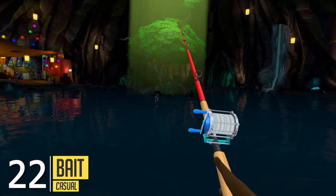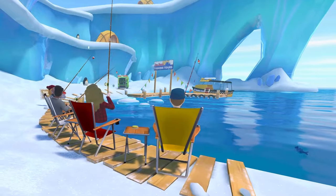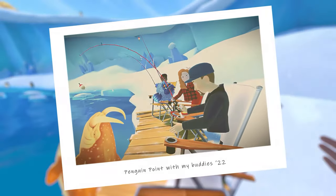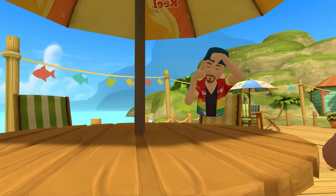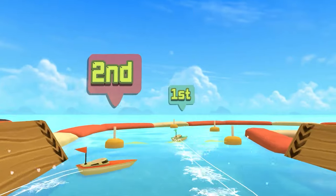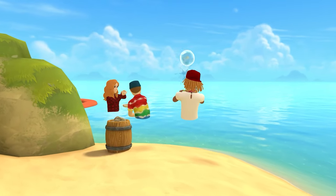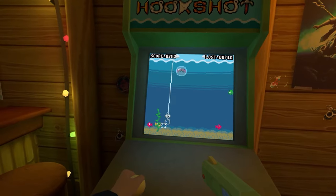Next up is Bait, a game in which you have to help your boss save the struggling aquarium where you work by catching rare fish to get it back into the spotlight. While doing so, you get to visit seven different lakes with more than 60 types of sea life to catch. You can even customize your rods, reels and bobbers to make your gear uniquely your own. And on top of that, it has a multiplayer element — with up to four players, you can cast your lines together for casual or competitive tournaments.